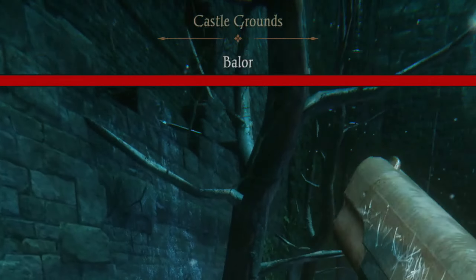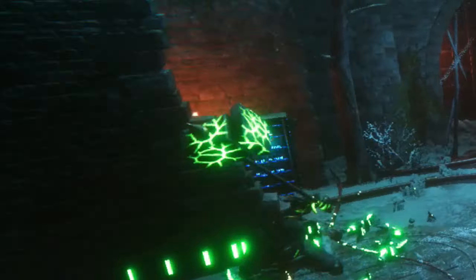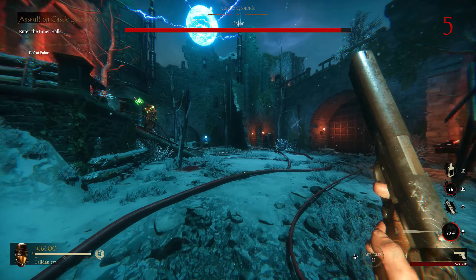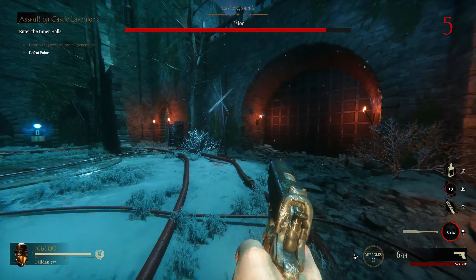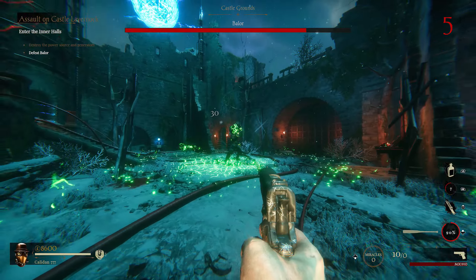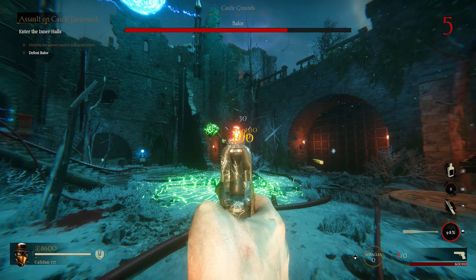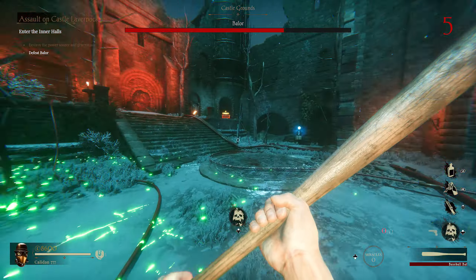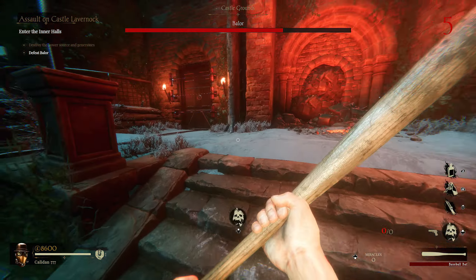I need to shoot the generators — can't just melee them like in Cursed Lands of Lavernon. We're fighting Baylor again and I still just have the 1911. This second Baylor is green; the last one was red. And now there's another guy spinning like the Barbarian from Diablo. I'm literally out of ammo, so I have to buy from the resupply.